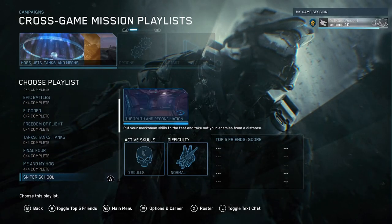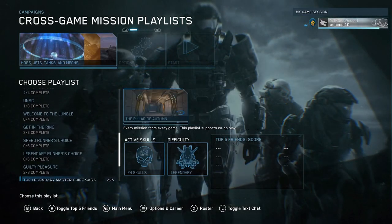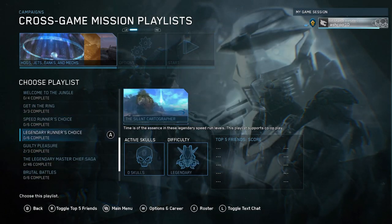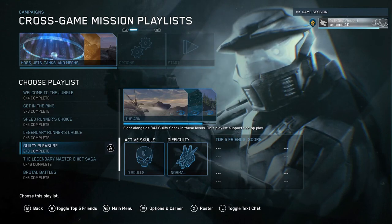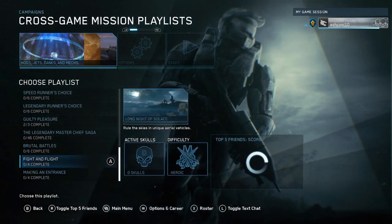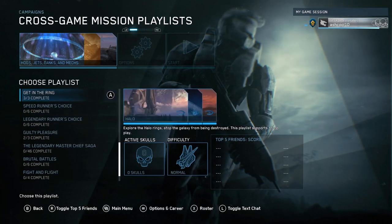The next challenge is Crononaut, and for this one you just need to complete a cross-game campaign playlist. I'd highly recommend doing Guilty Pleasure or Get in the Ring playlist because there's only three missions in them. There are a bunch of other options that have four missions in them that you could also complete relatively fast. Just choose one and complete it, and you can knock it out real fast.